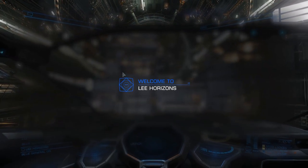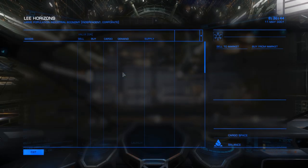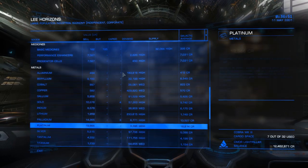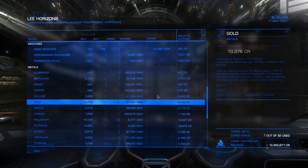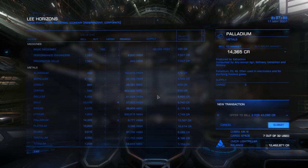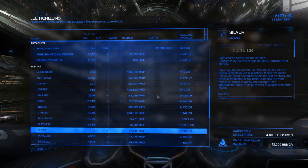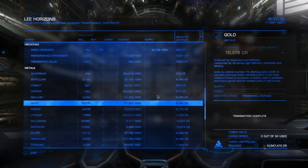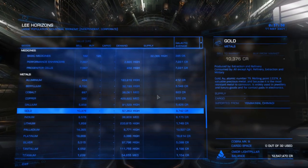Let's go into Starport Services and see what we can get for these resources. Under metals, palladium is 14,365 credits — Thrudd's said 14,366, so it's almost exactly right. We sell those and immediately made 43,000 credits just from palladium. For gold, we can get 10,376 — that's another 41,000 credits. Right there, just from that small amount of mining, we made over 80,000 credits. That shows you how mining can be very profitable.